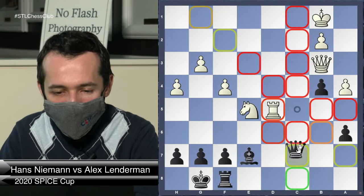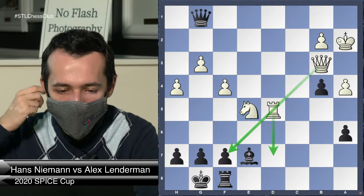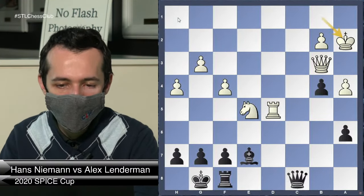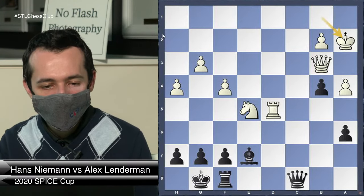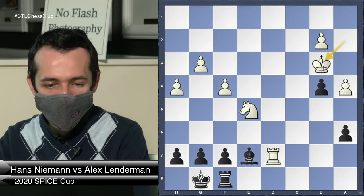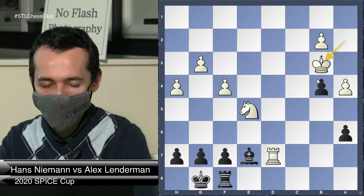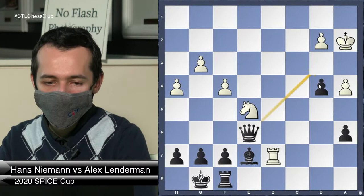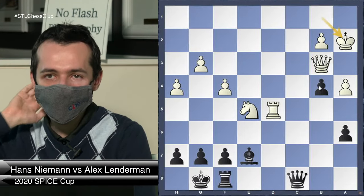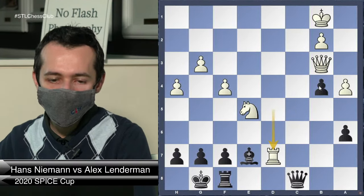I played Queen c8, my best move. He could have played King a2 — a simple prophylactic move just stopping all my play. After Queen e6, Rook d7, even this endgame is horrible for me: all my pawns are weak, his rook is more active, his knight is more active than my bishop, and the pawns are weak. Pretty much lost. Material is equal but his pieces are just way better than mine.